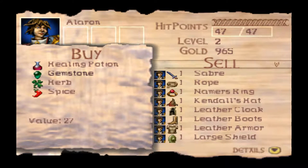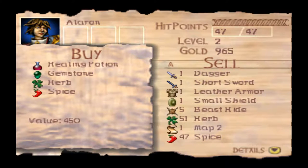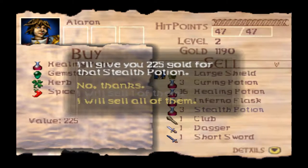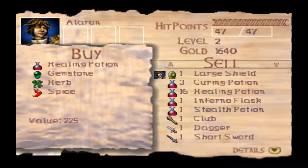What do you have to buy, sir? Healing potions, gemstones, herbs, and spices. Can we sell anything to them? We could get rid of these stealth potions — that's actually a lot of money. We're going to get rid of all but one of them. We have 1640 gold now, which is quite nice.